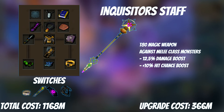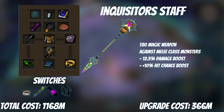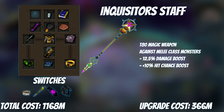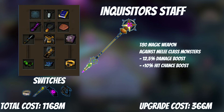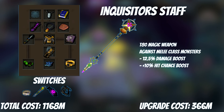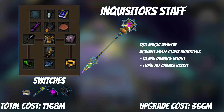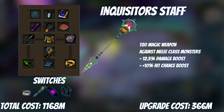It's time for our first major big purchase: the Inquisitor's Staff. It's a Hex Hunter weapon — T80 — but against melee-class monsters it gets two big buffs: 12.5% extra damage and 10% hit chance. Depending on the gear and monsters you're fighting, you can roughly say it's about T97 damage and T91 accuracy when the special effect is active. Mage is also unique in that a lot of boss monsters default to melee-class as they often have a big melee hit. Virago, Nex Angel of Death, Solak, and Telos are all melee-class, meaning the passive works there and it's very good.